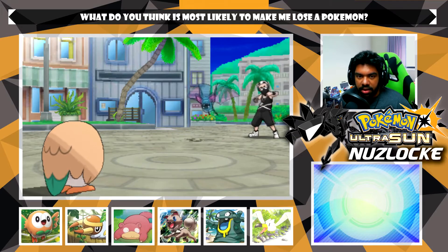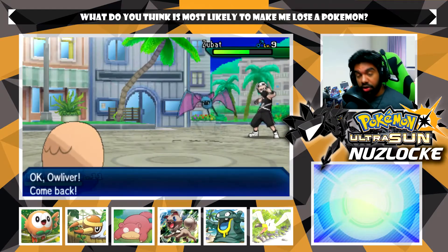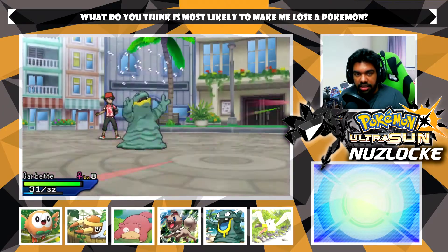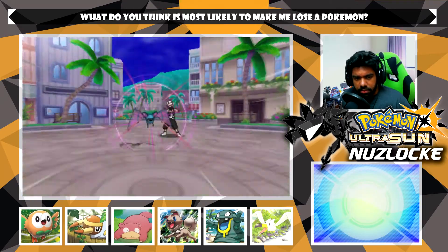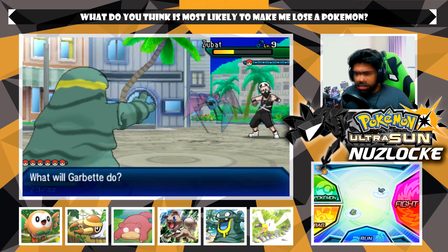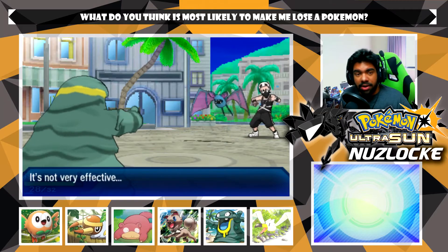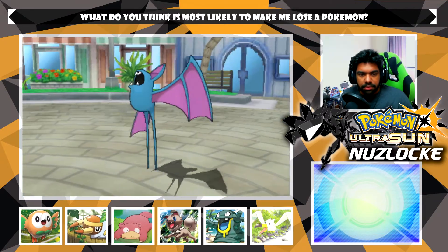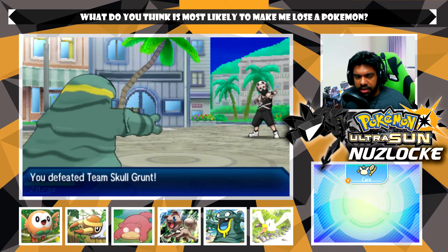We're battling the Team Skull grunt. I switched to the wrong Pokemon going up against a Zubat, but we'll stay in and go for Peck. I want to get some experience on someone in the back - let's get Garby some experience. Garby has such great typing for so many battles, and especially this one with a defense-boosting nature, it's going to be so useful. I just realized I clicked Pound instead of Bite - completely stupid. Let's go for Bite instead - watch the one damage. Bite takes it out, no problem.